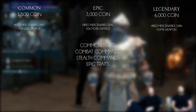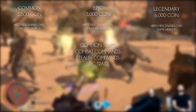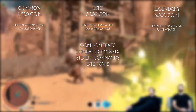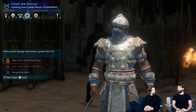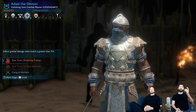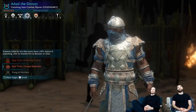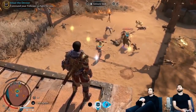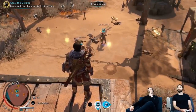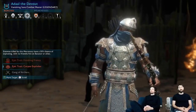The mercenaries have different traits than the Uruks, and even epic ones. These have different categories like common traits, Combat Commands, Stealth Commands and also epic traits. Combat Commands are traits that can be activated by you during combat, and Stealth Commands can be activated in stealth. They can revive, supply bombs and arrows, explode Uruks and even more. Going over all of them would take too much time, and we don't know all of them yet, but since the expansion is released today, you can expect a video on all the mercenary traits soon.